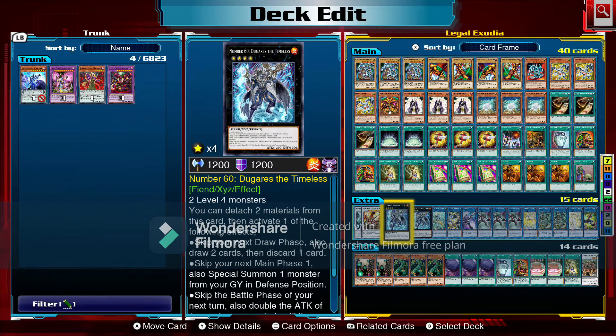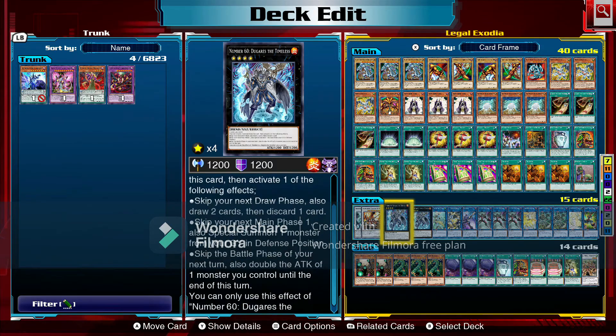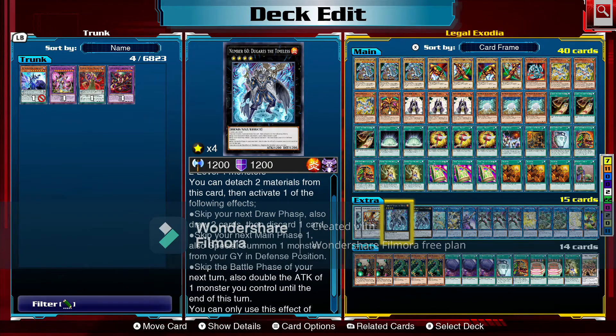We have two copies of Number 60: Dugares the Timeless — two level four monsters, and this is where Summoner's Monk comes into play. Once per turn you can detach two materials and activate one of the following effects: skip your next draw phase and draw two cards then discard one card; skip your next main phase and special summon one monster from your graveyard in defense position; or skip the battle phase of your next turn and double the attack of one monster. We'll mainly focus on skipping the draw phase to draw two cards for easy deck thinning, but be careful because it can screw you.